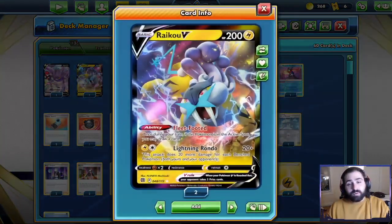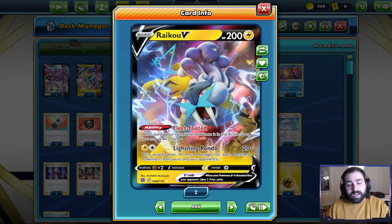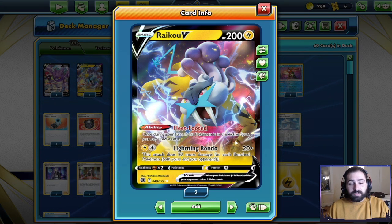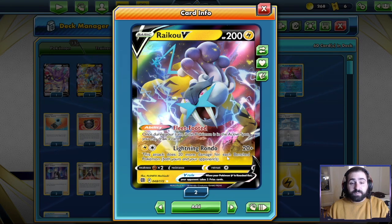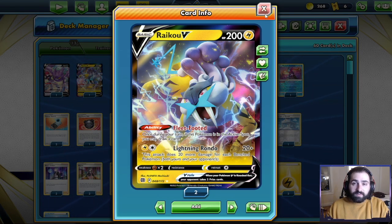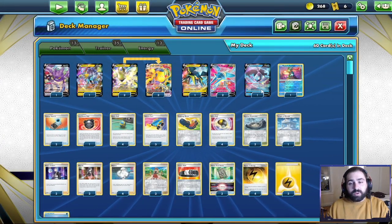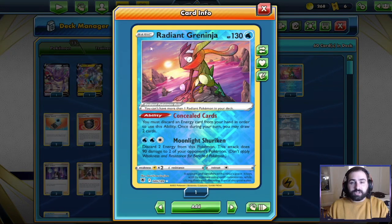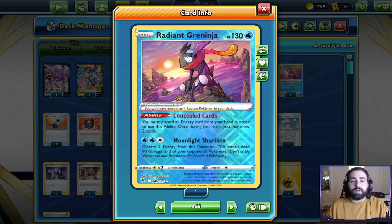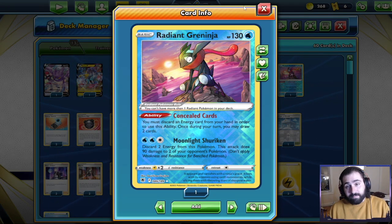We are playing one Raikou V — 200 HP, just like that Suicune V that was so popular a few formats ago. Lightning Rondo does 20 plus 20 more damage for each benched Pokémon, both yours and your opponent's. Fleet Footed lets you draw an extra card if you're in the active spot. We're playing one Crobat V, one Lumineon V, and then Radiant Greninja — huge in this deck. Radiant Greninja makes it so much easier to get that turn one going-second item lock because you can discard those Water energies early for the Melanie.